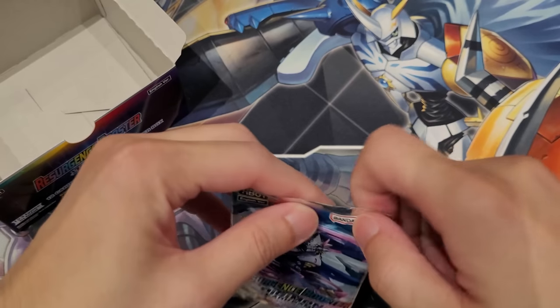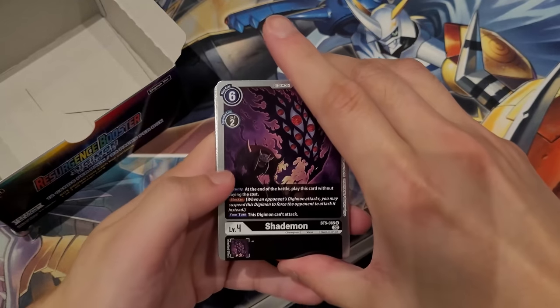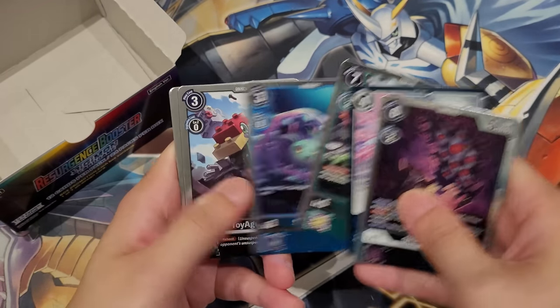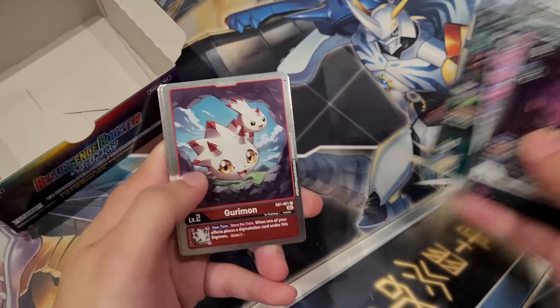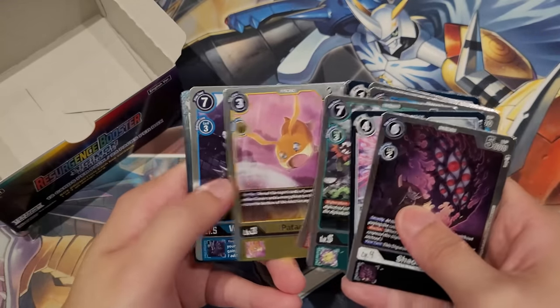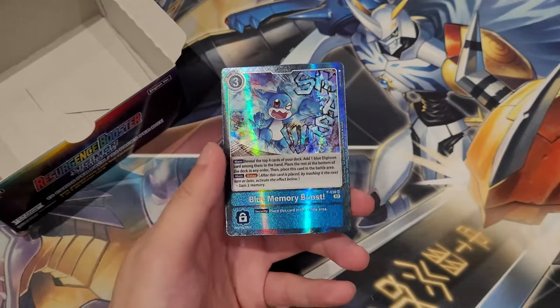Alright, this is the last pack of the box. Shadramon, Kaisernail, Blossomon, Siakamon, Toyagumon, ADP, Gurrimon, Numeimon, Kanoisemon, Patamon, Weregar.